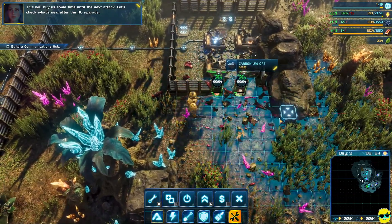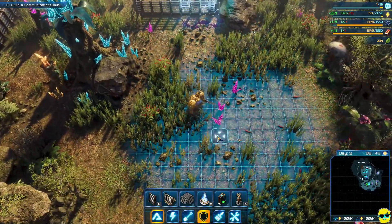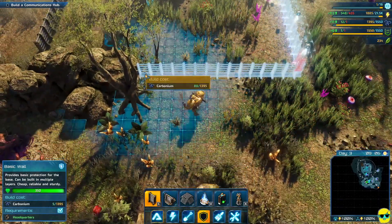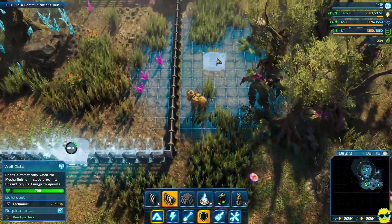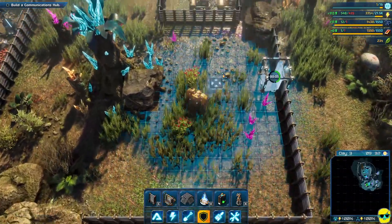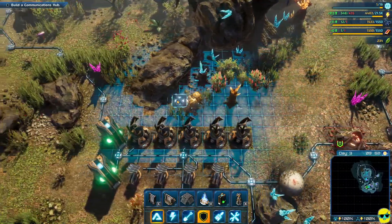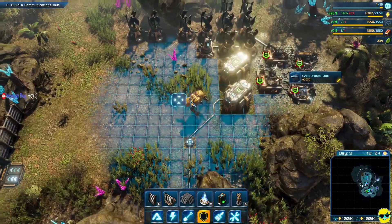This will buy some time until the next attack. Let's check what's new after the HQ upgrade. I need to do a better job of defending this — let me just wall this in and make this part of our base proper. We need some extra space anyway. Ironium can't go because we don't have enough storage. We need to build a communications hub. Carbonium storage is full — build more storage facilities.